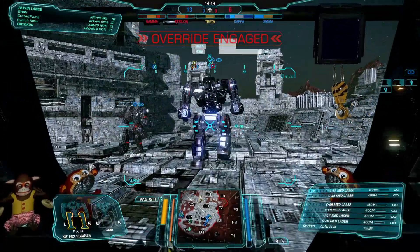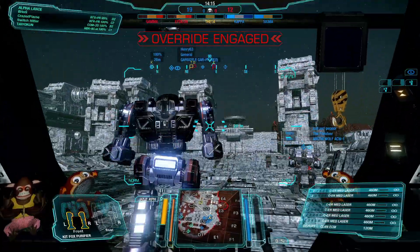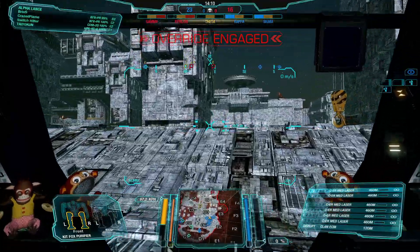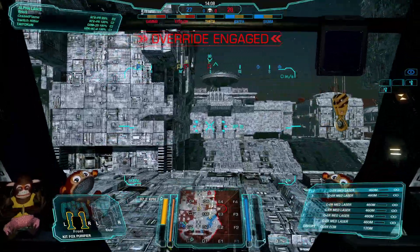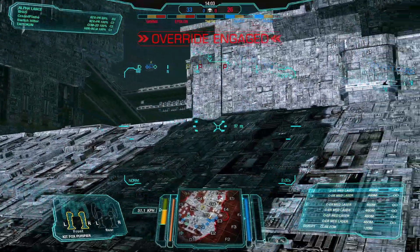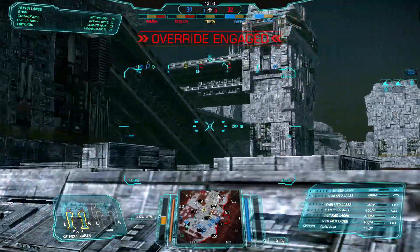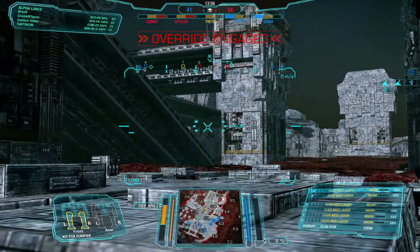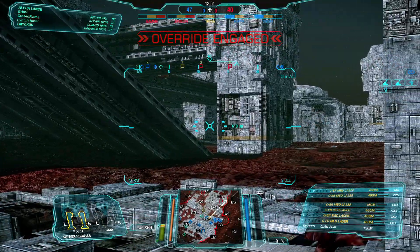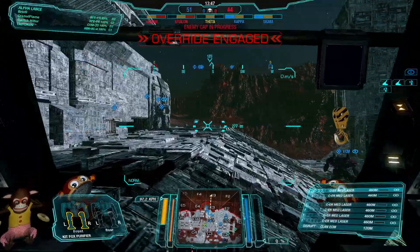That last match showcased the versatility of this build — using the combination of mobility, high mounts, and the medium range of the ER mediums to basically hit and fade away, topping the team in terms of damage. Now we're on Vitrik Station. Even though most people say the top is strong — and it is — I'm moving to the right side to hit the enemy from the flanks. With the medium range I'll shift closer to the center and look for targets.